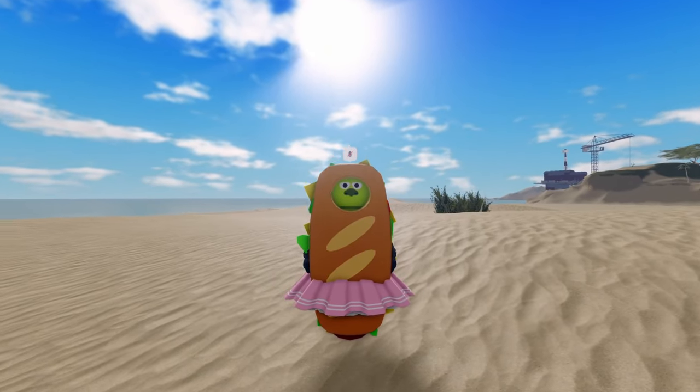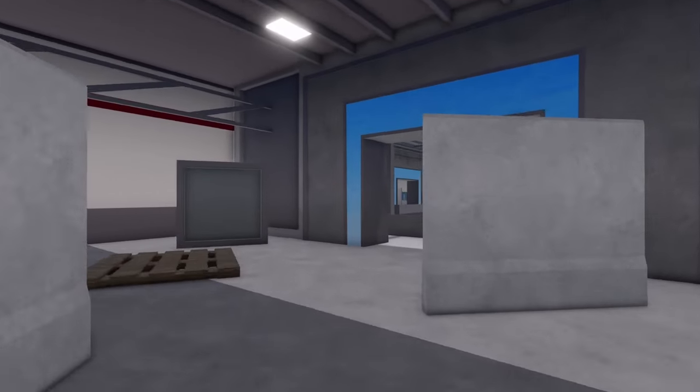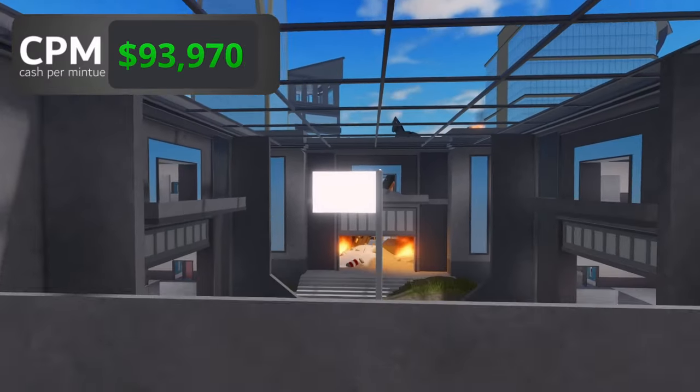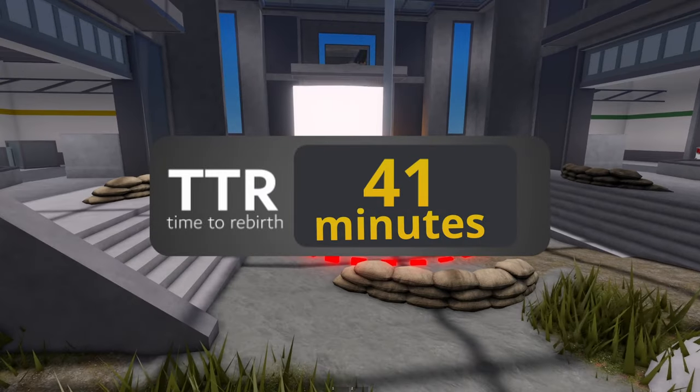However, there are many ways to speed up this process. Capturing the capture point will grant you an extra $8,000 every 10 seconds, boosting your CPM to $100,370. This reduces the time to just 41 minutes to achieve your first rebirth.